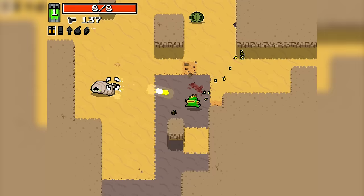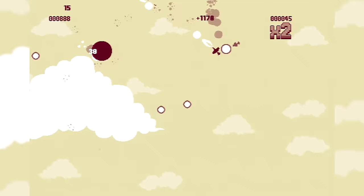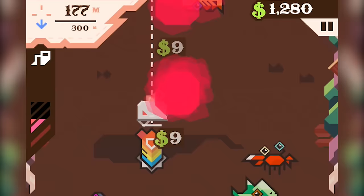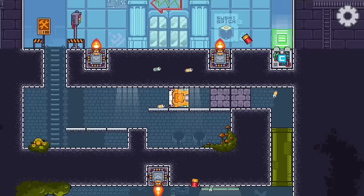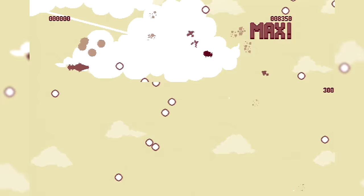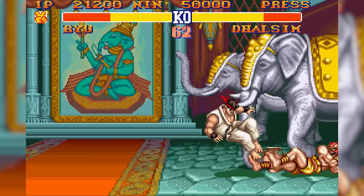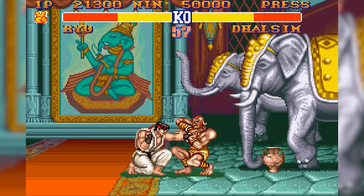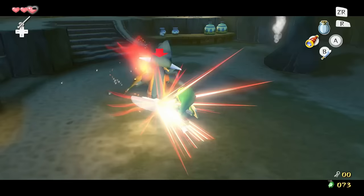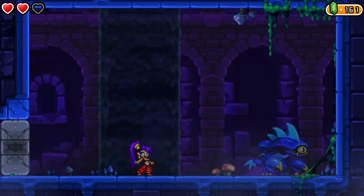So first up is screen shake, and Vlambeer is the king of this stuff. All its games wobble uncontrollably when you fire a gun, hit an enemy, or saw through a fish. It feels satisfying and provides instantaneous feedback that the player is touching the world. Vlambeer also likes to pause the game for a split second when you hit or kill an enemy, just to make those impacts more impactful. You see this in fighting games too — watch how the action judders in Street Fighter to really make those kicks hit home. God of War does this also, and most Zelda games do it as well.